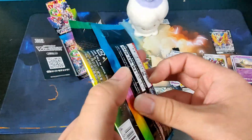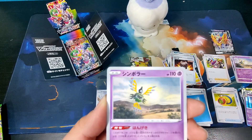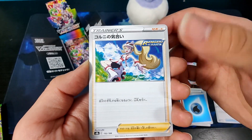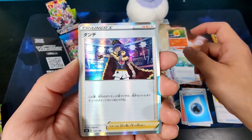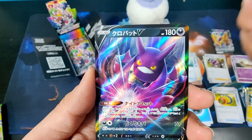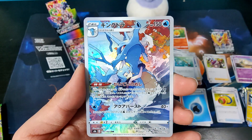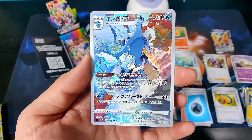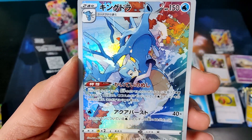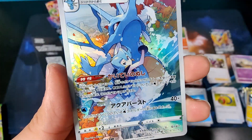Pack five: Water Energy, Castform — which is a Claymation card so I'm putting that separate because I collect those — Sigilyph, Horsea, Horror Energy, a trainer from X and Y, Leon Holographic, Zekrom Holographic, and a Crobat V. This card is super playable in the TCG — everyone's happy to get this reprinted. And on the end, we got a Kingdra character rare.